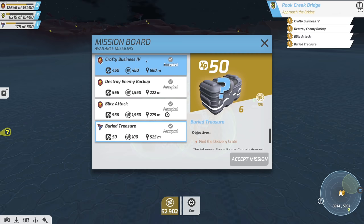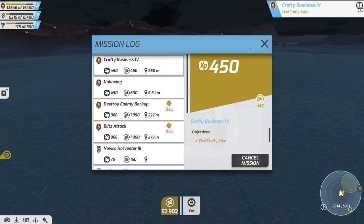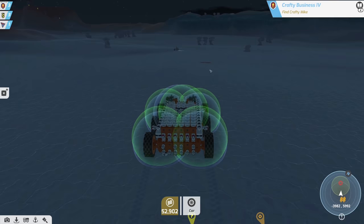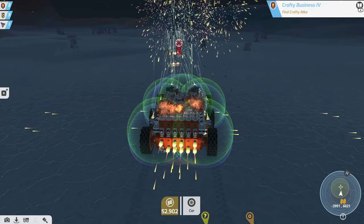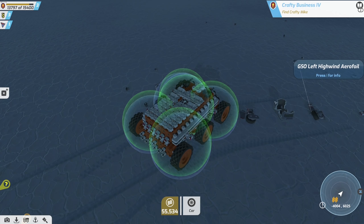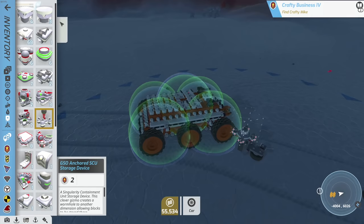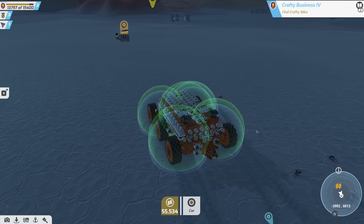Nothing big yet — it's not like we're making a bomber anytime soon. Oh, crafty business — I was wondering where crafty Mike was! Let's knock out crafty business first. There's something right here — oh, it's just a take out the enemy group mission. That was easy. Is that a wing — left wing? And a right wing?! Guys, we can make a flyer!